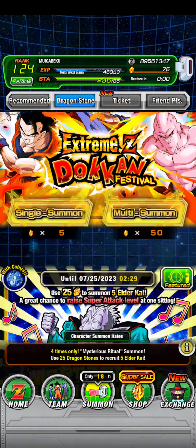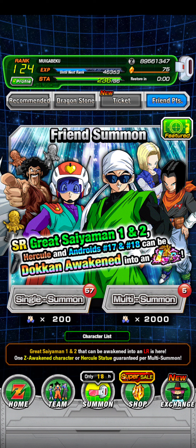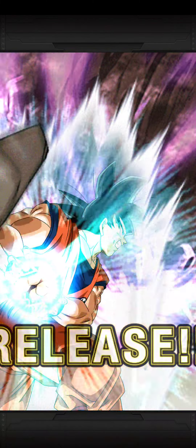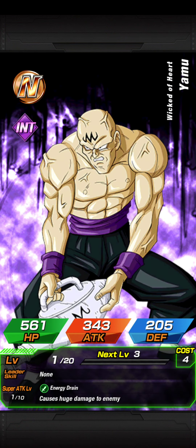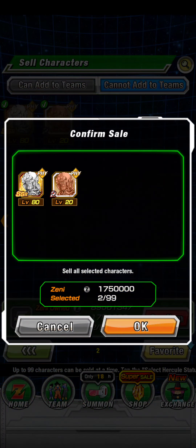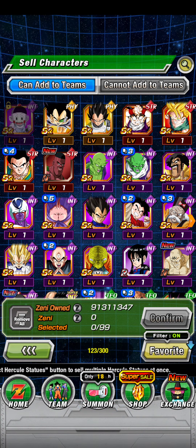If you don't want to summon for friend's points, you could do this, but I don't recommend it because it's just a waste of Dragonstones. Let's see what happens — I'm able to summon for this one. I don't want anyone good.